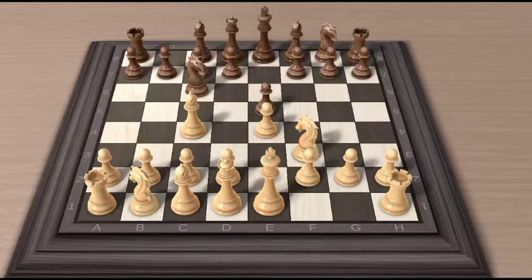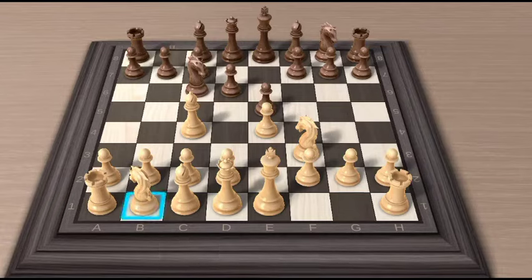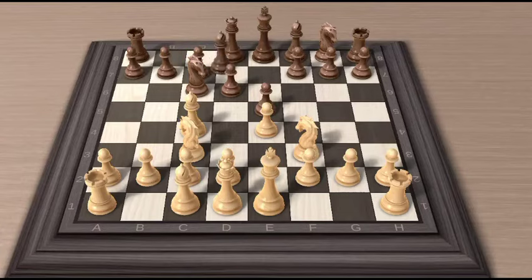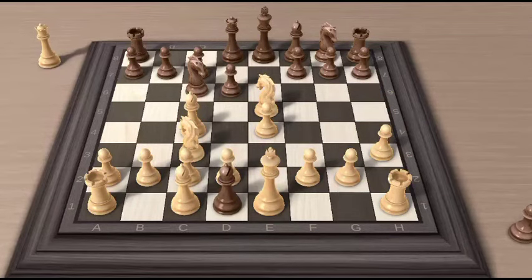If your opponent plays pawn to d6, aiming to activate their bishop — which is a common variation for beginners — we can bait them with knight to c3. And if indeed the bishop moves to g4, here I suggest pawn to h3. If the bishop retreats, then our trap is set, with the knight capturing the central pawn, sacrificing our queen. And if black, still a beginner, doesn't foresee this move and decides to accept the sacrifice, it leads to a checkmate in two moves.